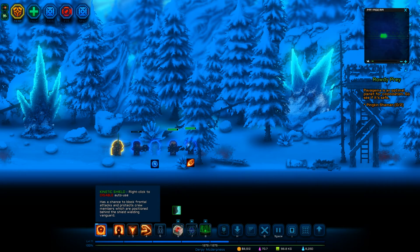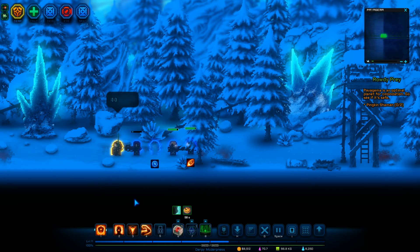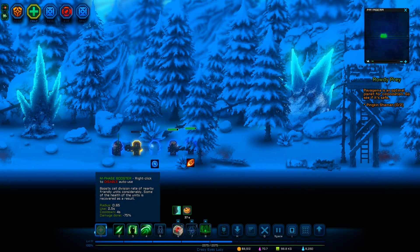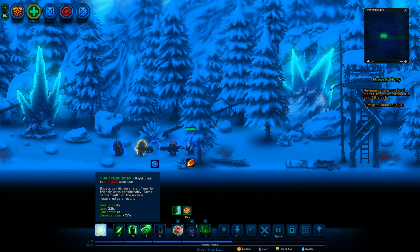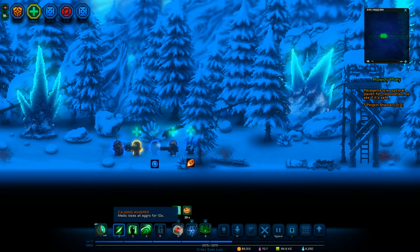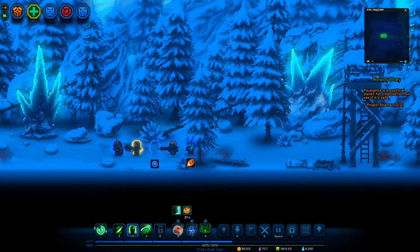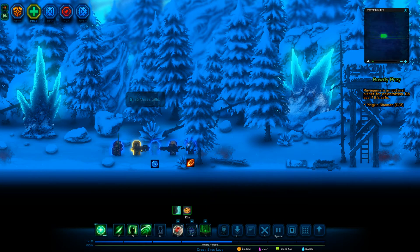We can set it to auto use. And if I right click, it'll disable auto use, but I want to auto use it. Let's go to this guy — he is auto using... What is this? Boost cell division? So this helps heal. So he's automatically healing everybody. It doesn't look like I have any others that will help with that that are auto, but I did unlock a few things that he will use to help heal.